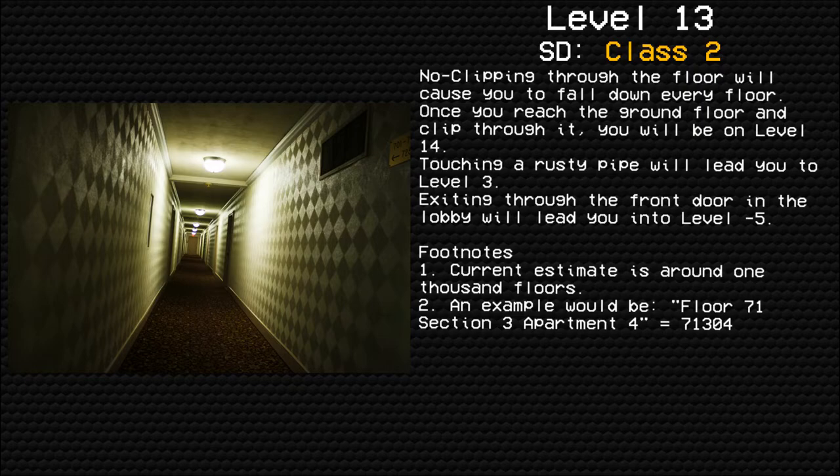Footnotes. Current estimate is around 1,000 floors. An example of the numbering system would be floor 71, Section 3, Apartment 4, which is equal to 71-304. Cyrex out.